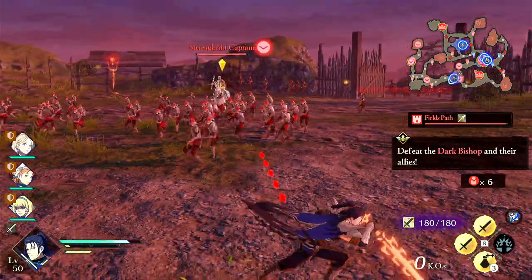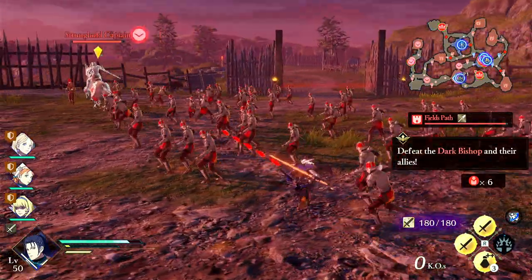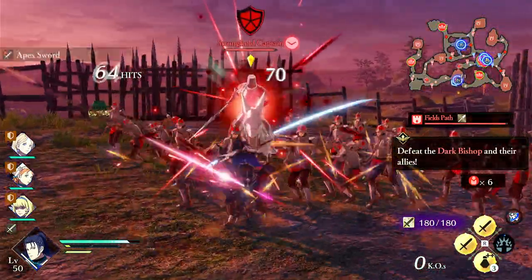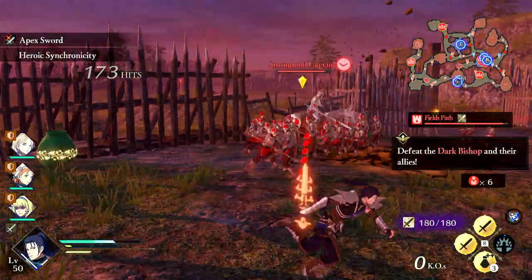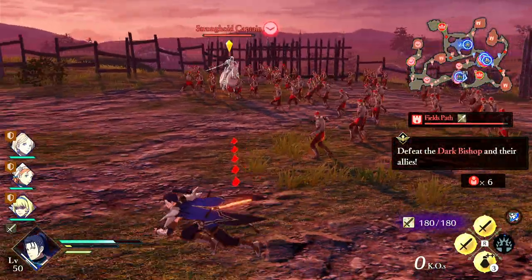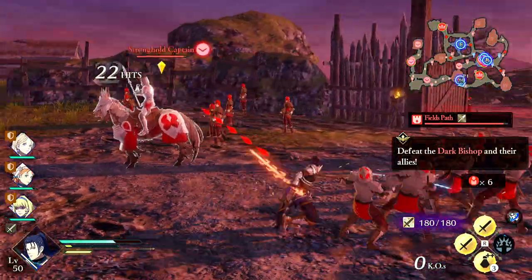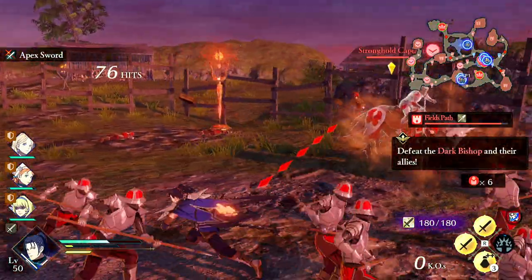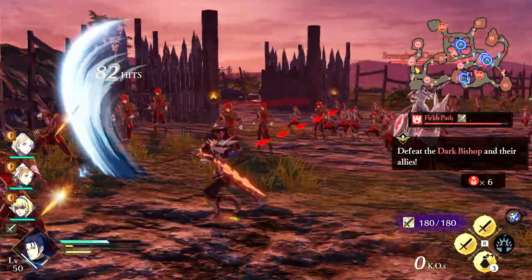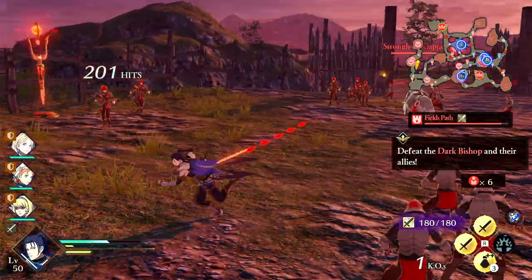Your sixth Y is a fast triple slash for medium plus damage. And then your seventh Y is a small meteor — you spam Y and it appears at the end. So those are your Y attacks.